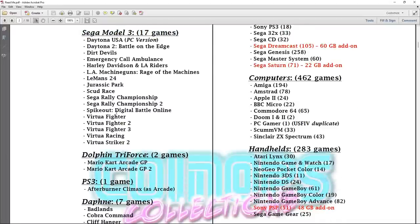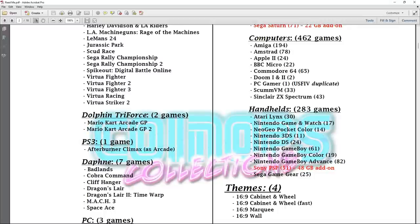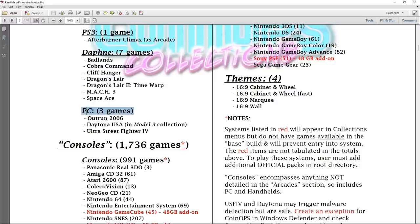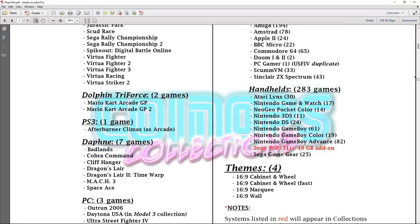In the base you're getting MAME, Sega Model 3, Dolphin Triforce, arcade GP Mario Kart games, Afterburner Climax as a PlayStation 3 arcade game, and Daphne — so Dragon's Lair and Space Ace are included. PC games include Outrun 2006 and Street Fighter 4. It's the best of the best approach — 3DO has only three games, Coleco 13, Neo Geo, Nintendo 64, NES only 69 games.